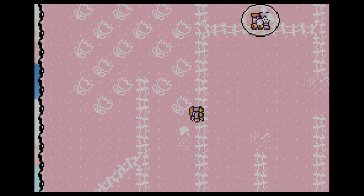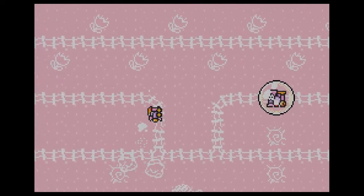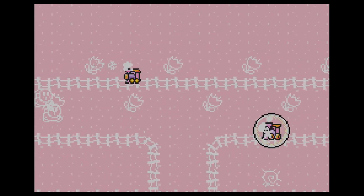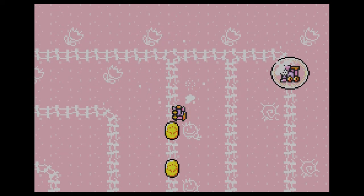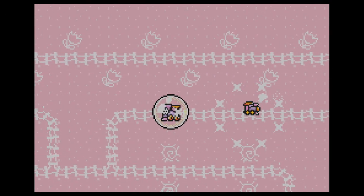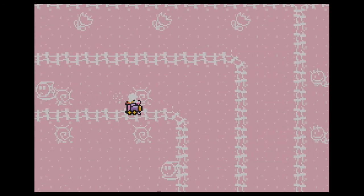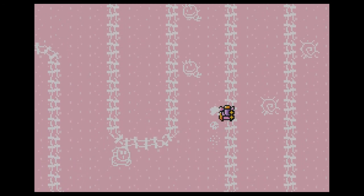There are little shy guys graffitied onto the walls and they can do you damage — like those two coming at me. Let's get out of here. There's a flower — I think that might be the only thing. I don't think I've picked up a red coin here, but yep, that's it, we got everything.